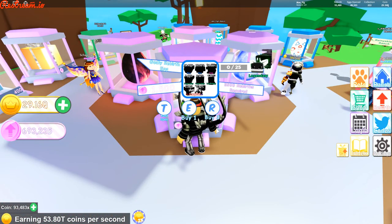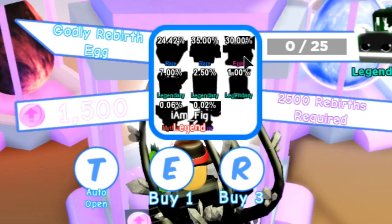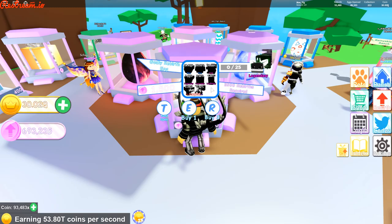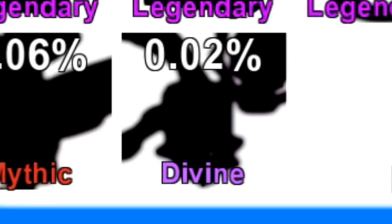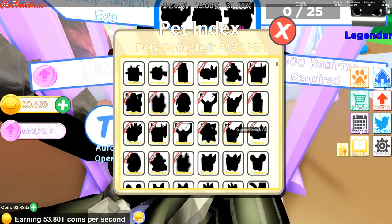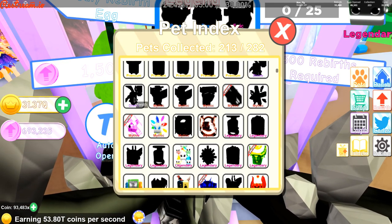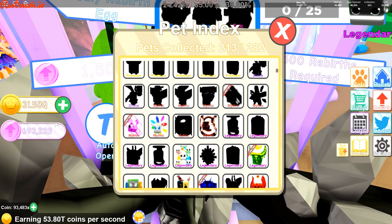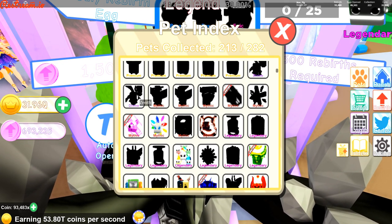One of the best things they added in this update is a new rebirth egg called the Godly Rebirth Egg, for 1500 rebirth coins a piece. There's also a new type of pet called the Divine pet — it is better than the Mythic. If you open up your index you can see it's called the Zenith. I almost have 700,000 rebirth coins and I'm going to be trying to get that soon. I probably won't get it today but we're definitely going to be trying.